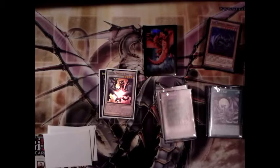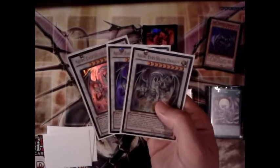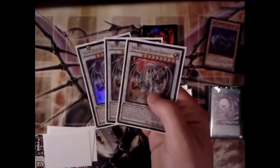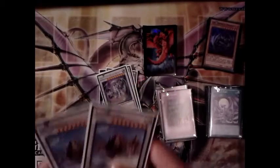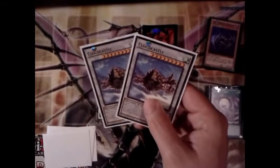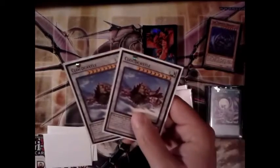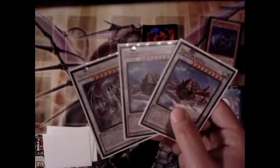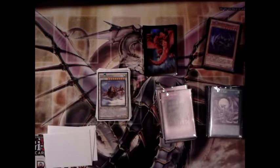Next we have three Azure-Eyes Silver Dragons — level-nine synchros. When summoned, dragon-type monsters cannot be targeted or destroyed by effects. At the beginning of your turn during the standby phase you can special summon any normal monster from your graveyard — very handy. Cloud Castle is another level-nine synchro; when synchro summoned you can special summon any level-nine monster from your graveyard, bringing out another Azure. The reason we want to summon so many level nines is for our rank-nine XYZ monsters.